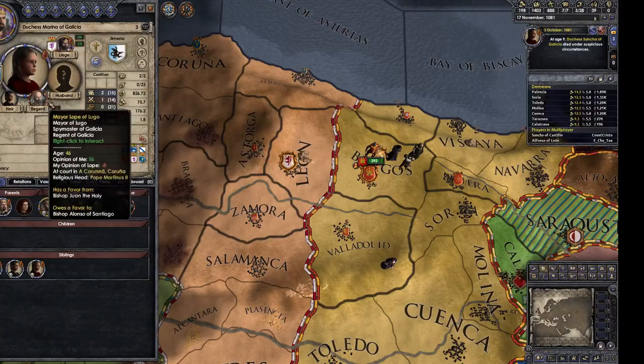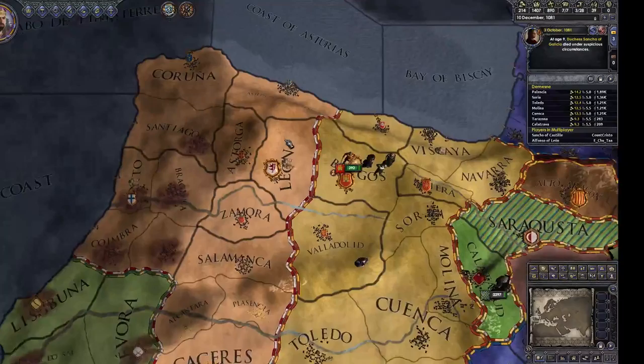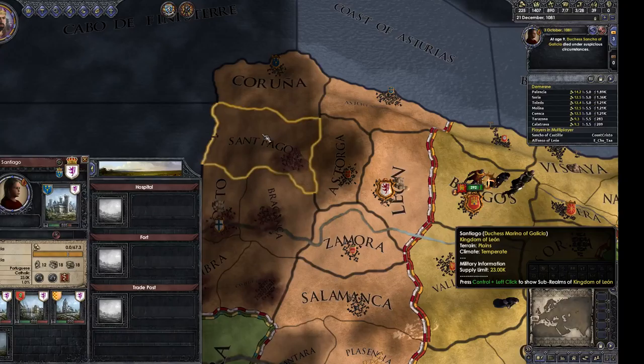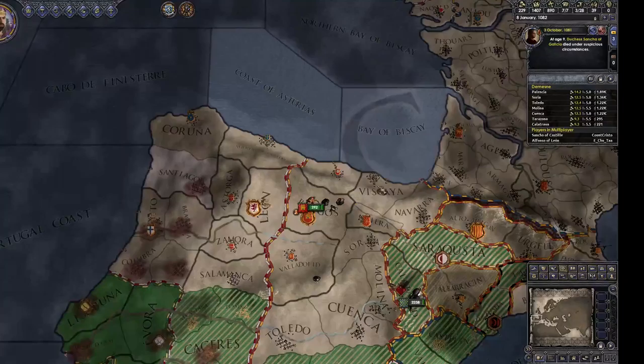Now let me just kill this last one. I've decided to accept this betrothal. I want that duchy. You can have half — you're getting the four province duchy, I'll just take the two. I want Santiago. It's a holy site, don't you know? Is it actually a holy site? Yes — it's a Christian holy site, that province.